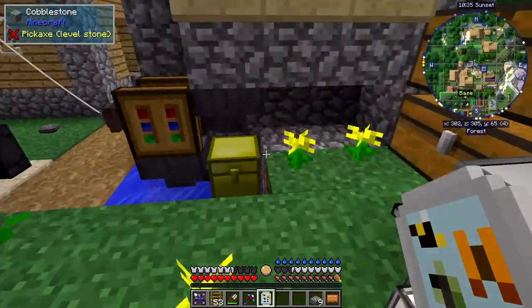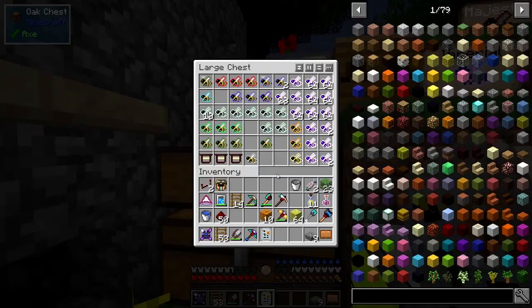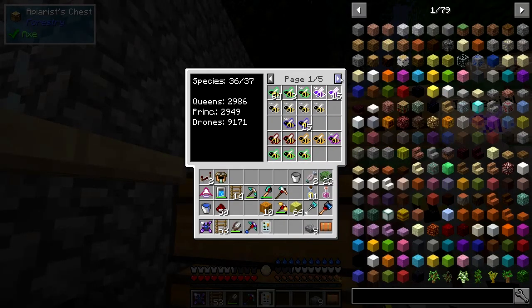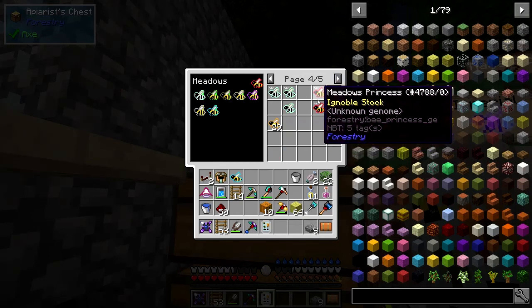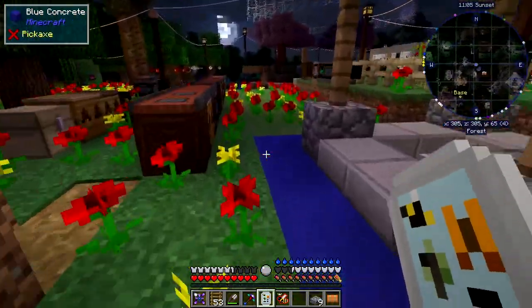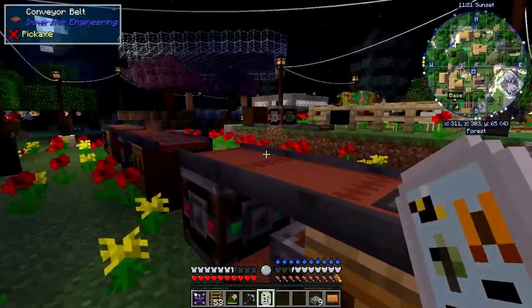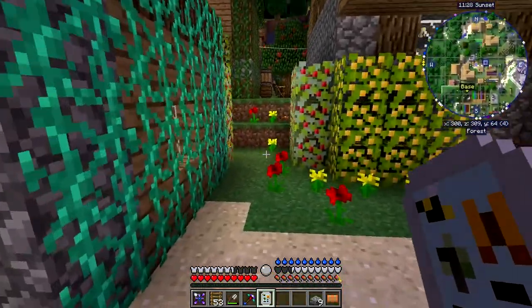The next bee out is forest or meadows — which one are we going to use? I could use the ones I've already made, but the point of this episode is to not do that. I'm looking for a forest princess. I've got a forest drone in here. I've got a pristine princess and a meadows princess — that'll do. I'll put this in here and we'll see how that gets on for next time. If I get another purebred common, then we've succeeded in that particular crossbreed or mutation.